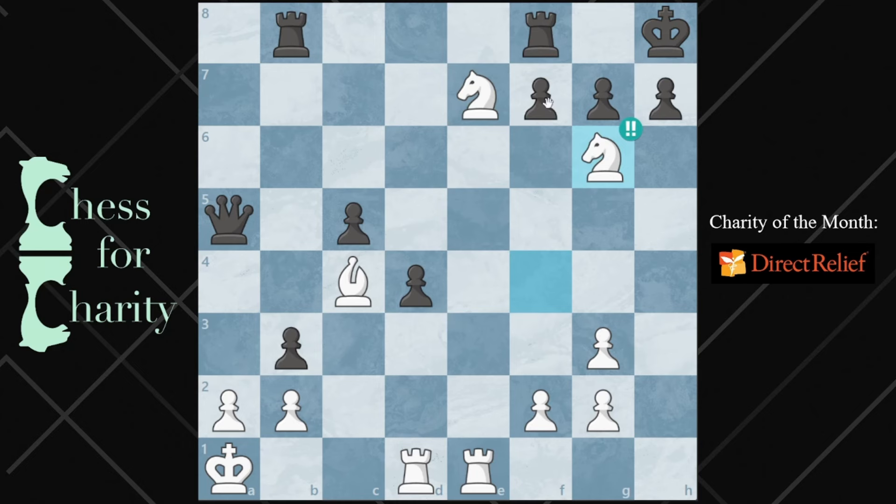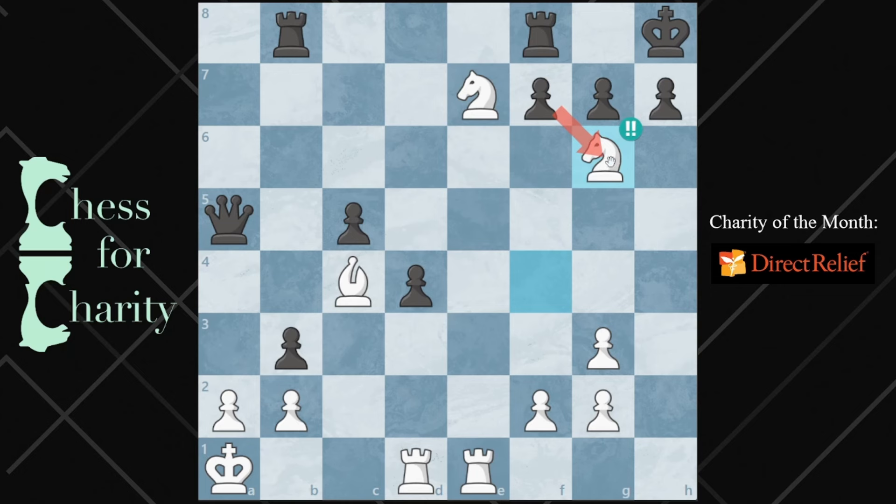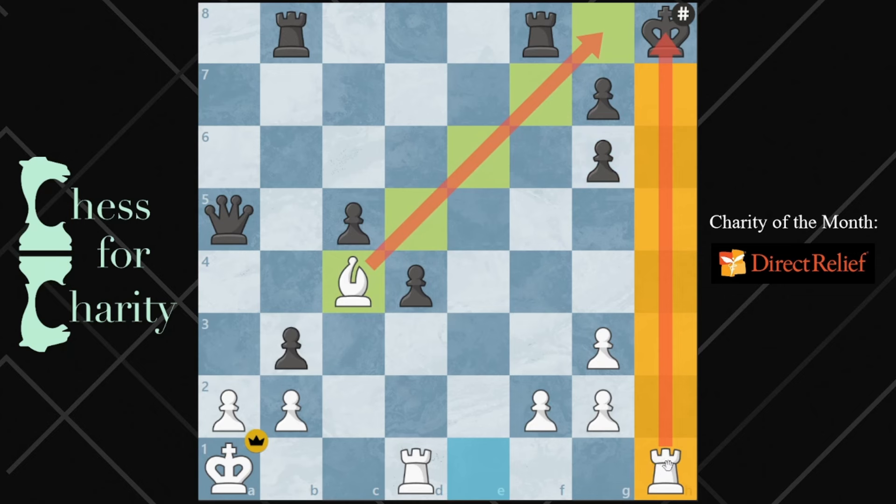Brilliant move. They can take in two different directions. If they take with the h-pawn, it's a pretty obvious mate — the knight just took there, and now the rook on the h-file delivers mate, with the square being held by the knight on e7. What if they take with the f-pawn? This just opened up a diagonal. That move is knight takes g6 again — just more sacrificing pieces. They have to take; they can't move here because of the bishop. And now, you've given up all these pieces — rook h1, mate.